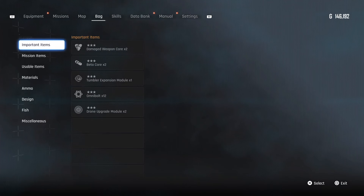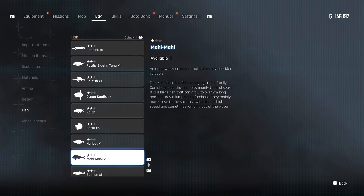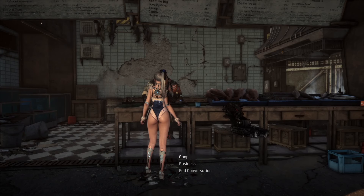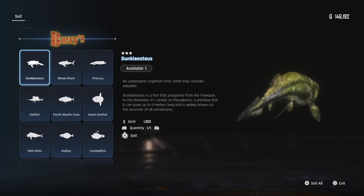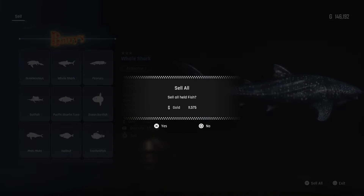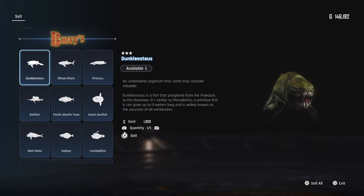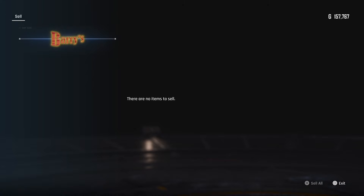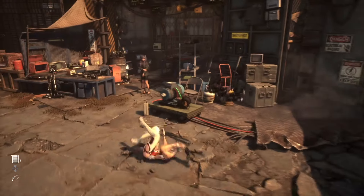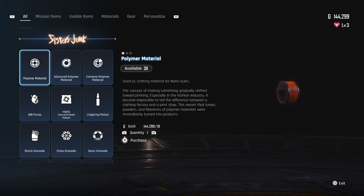If you want to see all the different fish you've caught, go to your bag, over to the fish tab — this shows you a log of every fish you have and how many of each. You can also go over to Barry and sell these fish for money, which is a pretty cool way to farm up a little gold and get some materials. They have a select-all function so you can sell all the fish in your inventory at once.